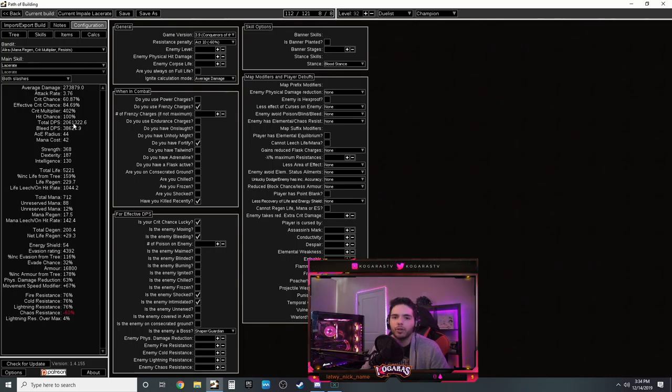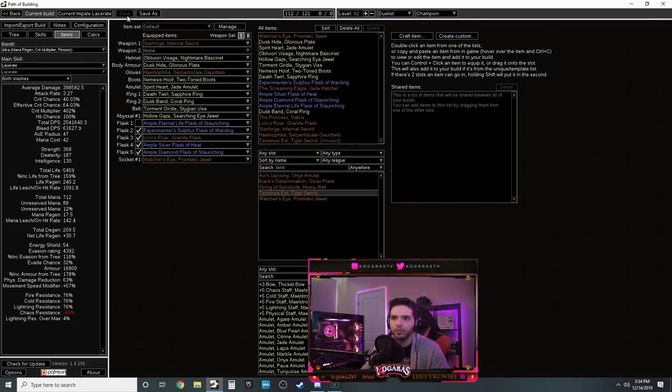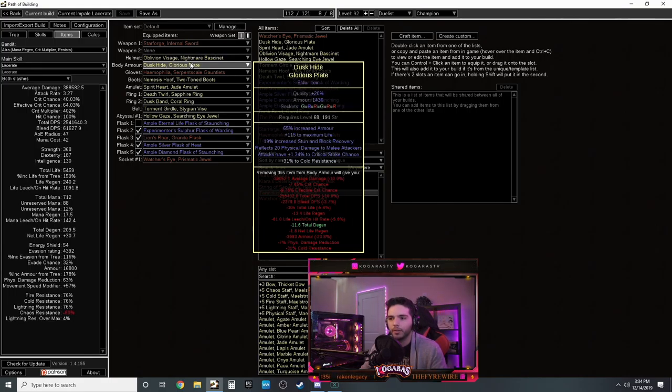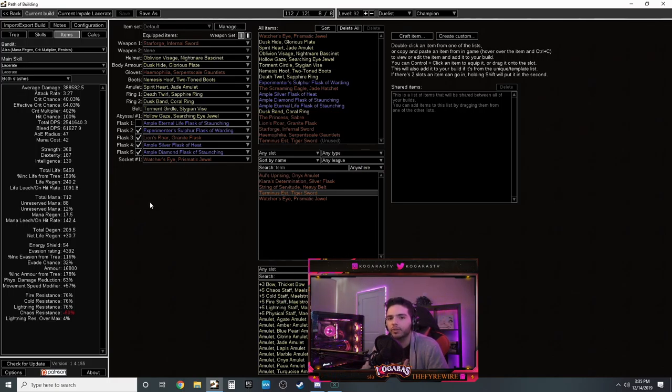For the weapon I used Starforge - for a physical build it's a no-brainer. It might be insanely expensive so I recommend Terminus Est as a budget option. The damage won't be as crazy but you'll still be doing over one million without impale, so probably three million with impale. The main thing you lose with Terminus Est is that Starforge does so much damage it actually shocks enemies including Shaper. But Terminus Est has more attack speed, so play around with it.